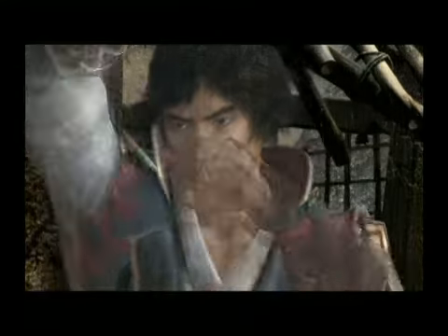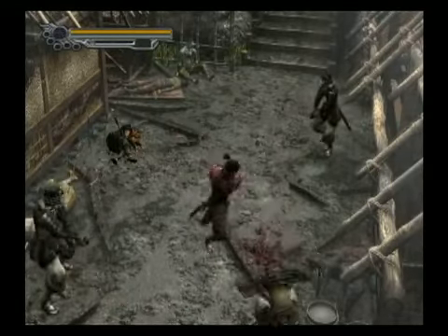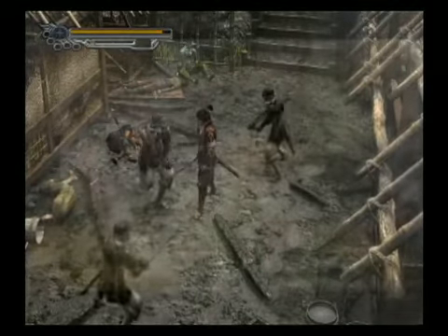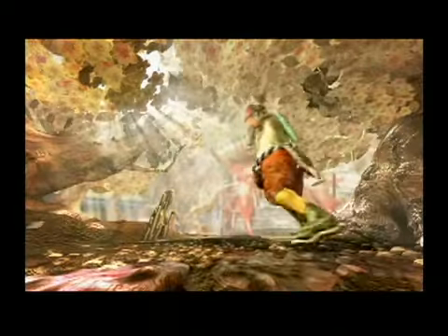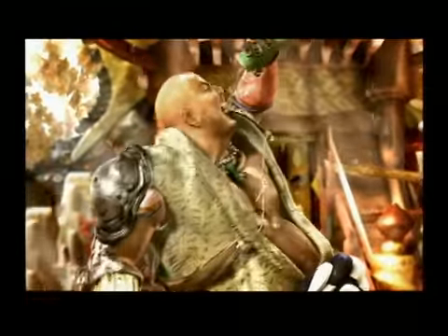Throughout most of Onimusha 2 you play as Jube Yagyu, the samurai whose town is destroyed at the beginning of the game in a really impressive pre-rendered cutscene. He'll meet up with four different adventurers along the course of his journey, and sometimes these guys will fight at his side. At other occasions you may even get to control them, which is nice, although they control pretty similarly to Jube even though they have different moves.